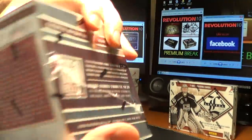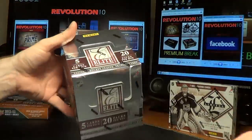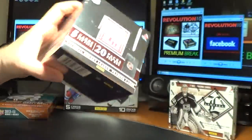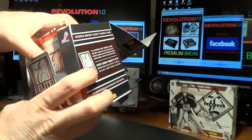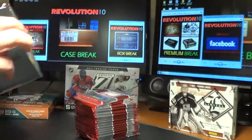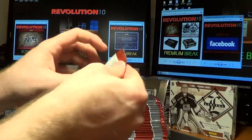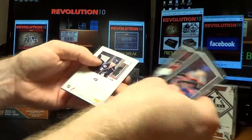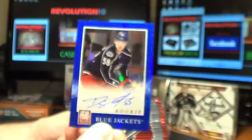Let's do the Elite — factory sealed box. Good luck. 20 packs in this box, 5 cards in each pack. Right off the bat we've got a rookie autograph card, David Savard for the Blue Jackets.